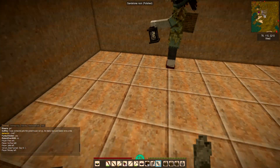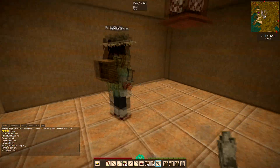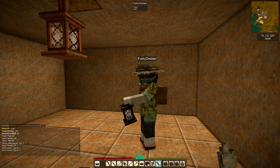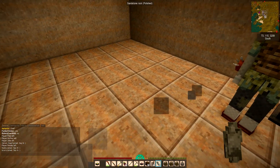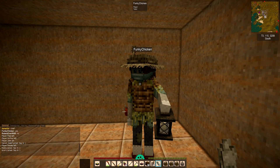Isn't that a nice cheerful place? It's nice and bright - it'll make it easy to find things. What I'm going to do is set my spawn in the middle of this floor, because when you die, being able to spawn somewhere that's bright light and very safe is a real plus.